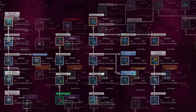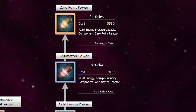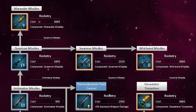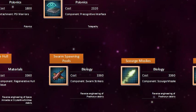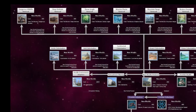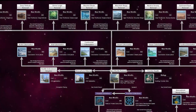For instance, the most expensive techs in all three trees are 3,880 tech points. For example, zero point power in physics, psi jump drives in society, and most of the end-game missile and kinetic weapons are all this number. It gives you a good overview of which technologies are rare and how to obtain them. There isn't, however, an indication on how tech becomes available for you to research — just because you have New Worlds Protocol doesn't mean that you'll have instant access to every type of planetary colonization research.